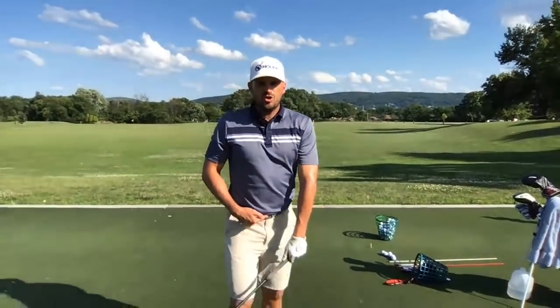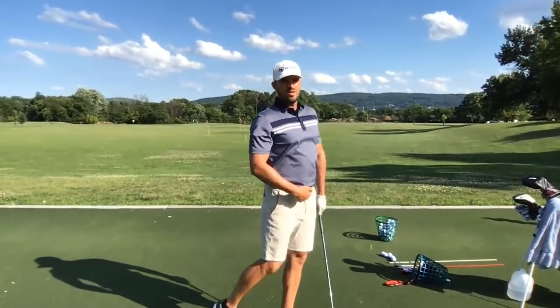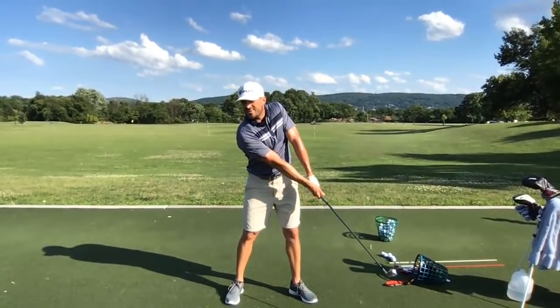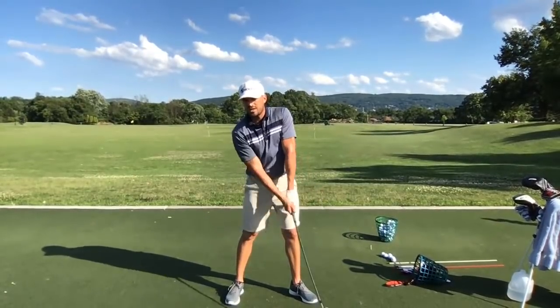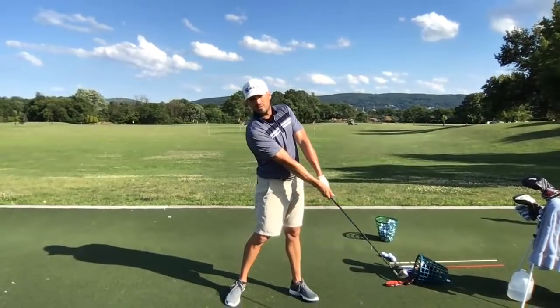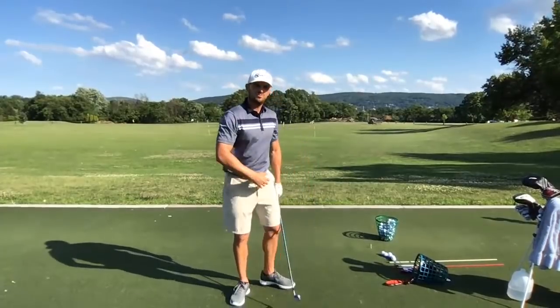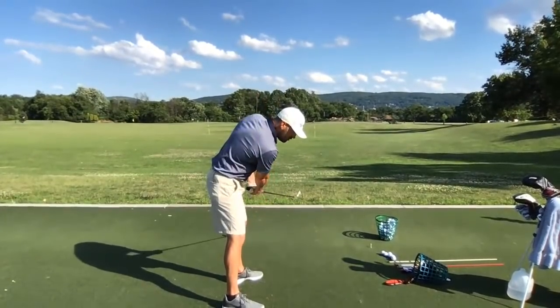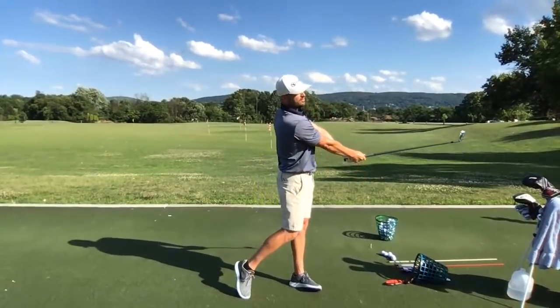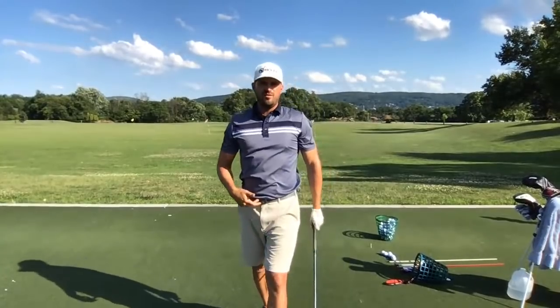Frank asks how to maintain extension of the lead arm through impact. You have to turn and extend enough. If you don't turn the body, the club moving at 90 mph means your arms will have to bend to support it — so turn the belt buckle and chest to the target and you can keep your arms extended. The second part is spinal extension: if you stay bent over too long you'll have to fold your arms. Turn enough and extend enough — those are the two keys to maintaining lead arm extension through impact.